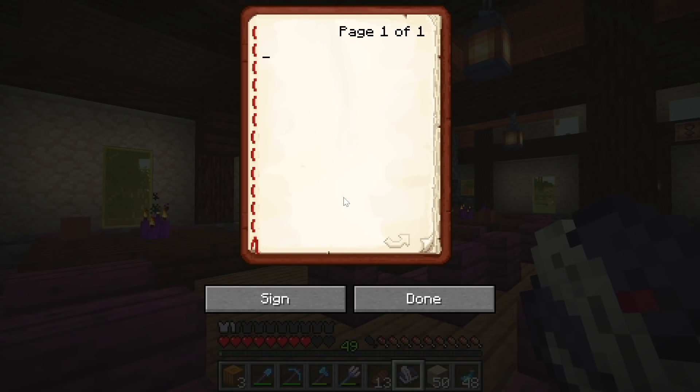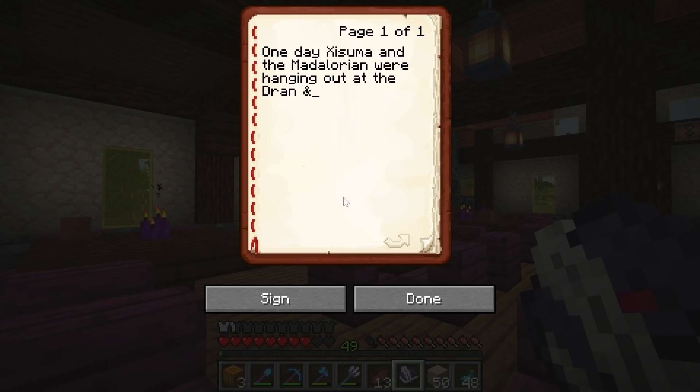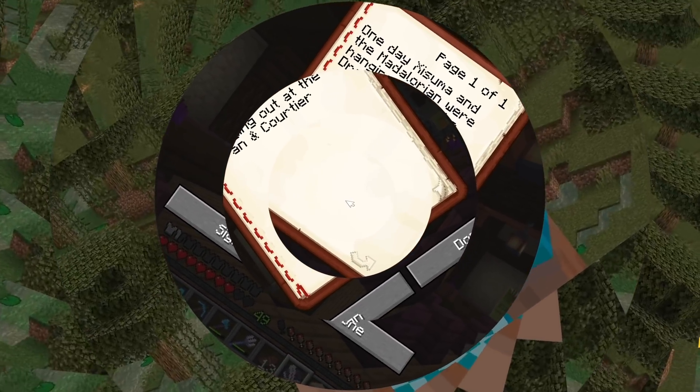I hit escape and not done. It erased everything I wrote. That's fine. One day, Isuma and the Mandalorian were hanging out at the Drawn and Cordier Tavern.